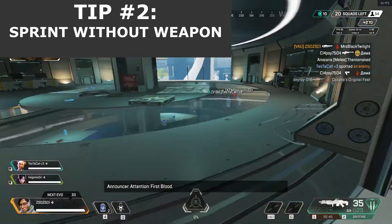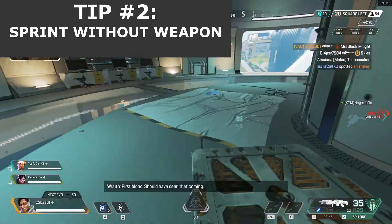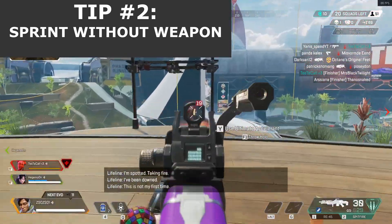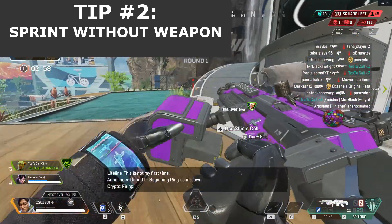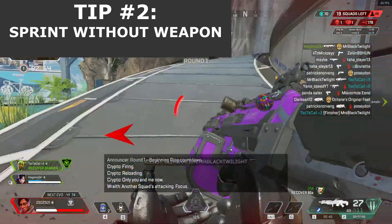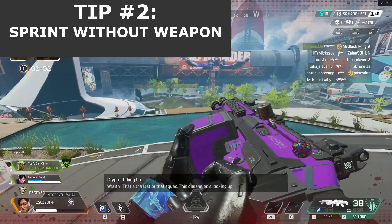Tip number 2 is to move without holding a weapon. Positioning is a key element of the game, and the speed into it is just as important. If you don't hold a weapon while running, your movement speed increases. It's not a significant amount, but in total it can decide between life and death in certain situations.